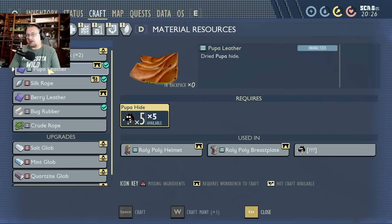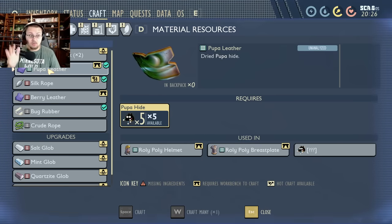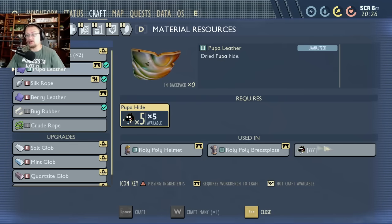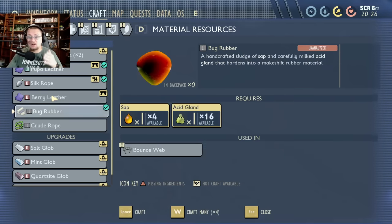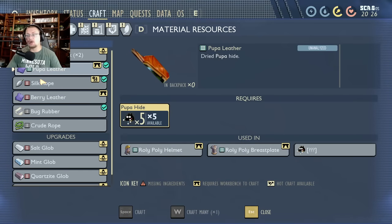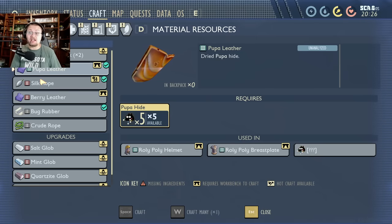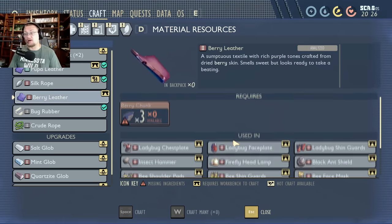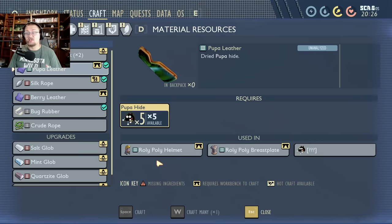Here's why you should gather a ton of this: it costs five pupa hides to make one leather. More importantly, since roly poly and termite sets now require this tier three fabric — after bug rubber, then berry leather, now pupa leather — all future tier three armor sets will also require pupa leather instead of berry hide like tier two sets use. So it's very smart to start resource gathering as much as possible.